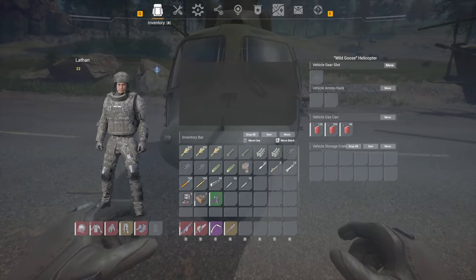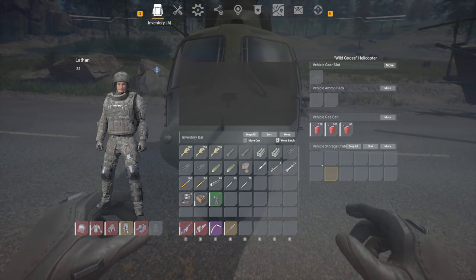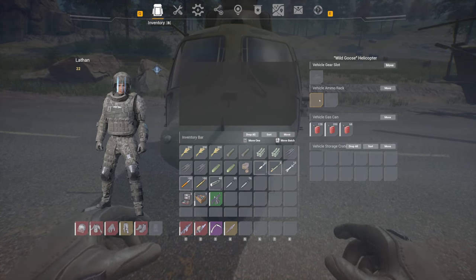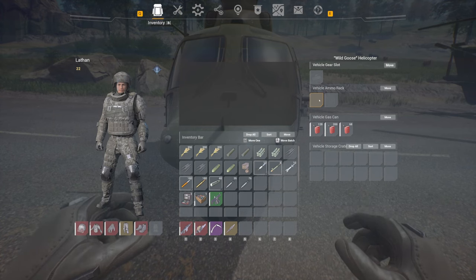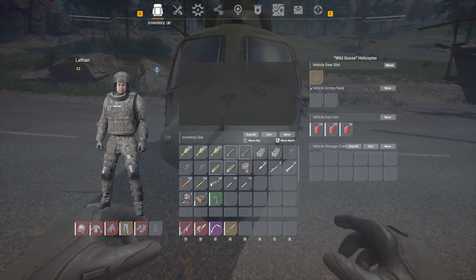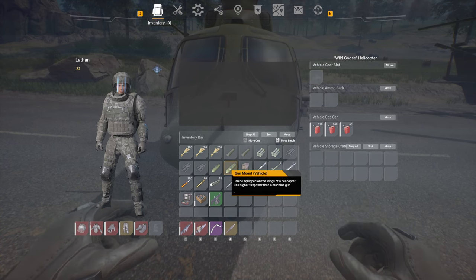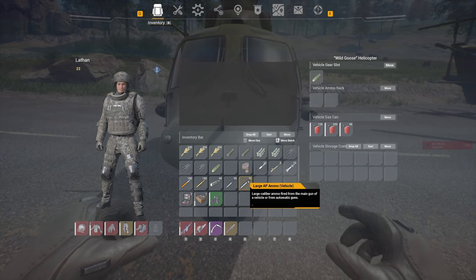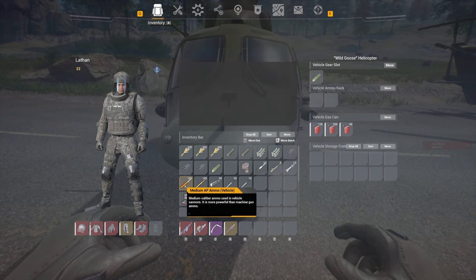The Wild Goose can only equip two different items. If you scroll over the equipment slots, it'll actually highlight what you can use, and scrolling up more shows what you can install. This helicopter can install gun mounts and rocket pods. The gun mount can only be installed in the Wild Goose — it won't go on the other ones because the other ones already have a gun, so they don't need one.